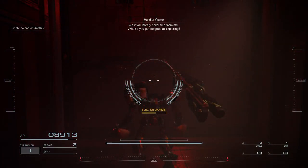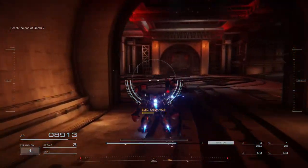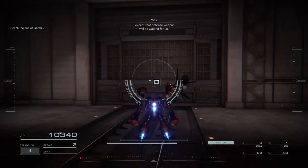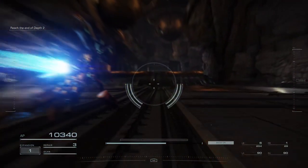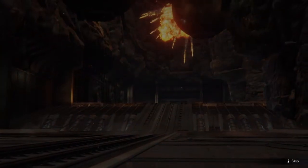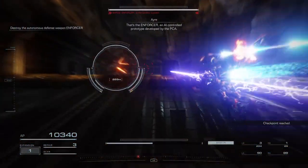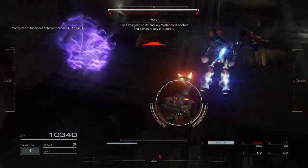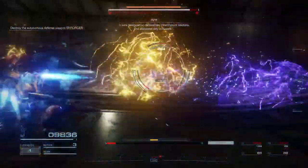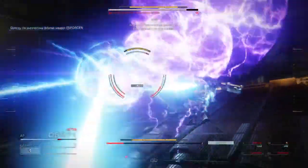As if you hardly need help from me — how do you get so good at exploring? Let's go to the defense weapon; it's waiting for us. Be careful, Raven. You'll see Team 5 — it's set off for attack, but I'll start the assist. There are also rings, some regions, and the fire still moves. They're hiding down here. They wanted to stop it. Unearthly.